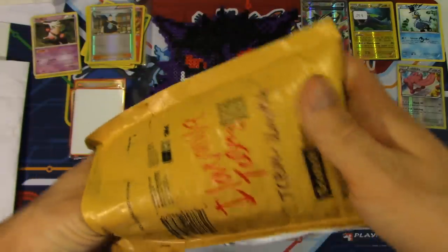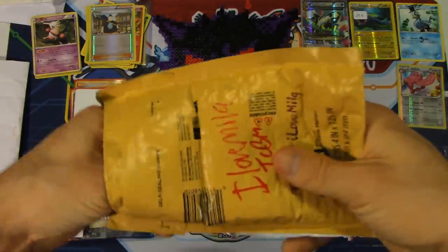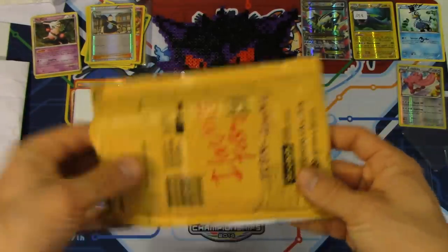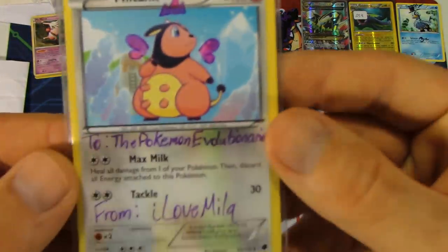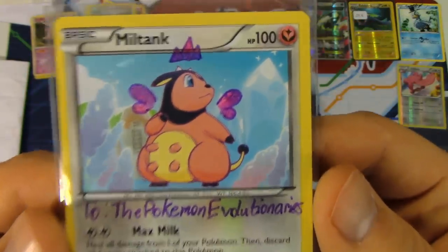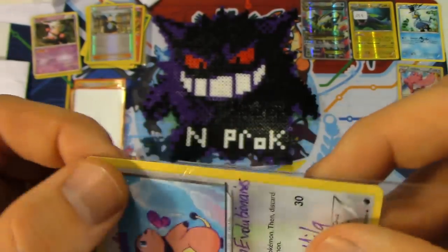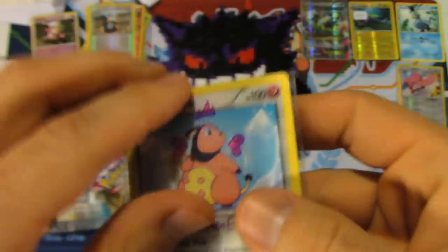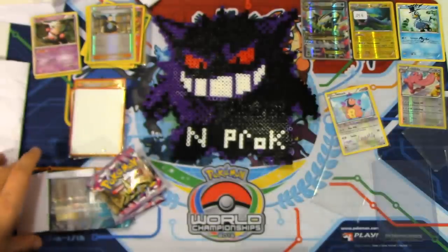Sorry about the cut there — I realized I turned the envelope over after opening everything and didn't want to show anybody's address. Anyway, I Love Milk is someone I've known for quite a while — we just hadn't ever worked out a trade, and we finally did. Really good friend of mine and an awesome Poketuber — check him out as well. We got a signature card — an awesome Miltank from I Love Milk — two Pokemon Evolutionaries, and a fairy-type sticker over the Miltank. That looks like it belongs there — so cool!